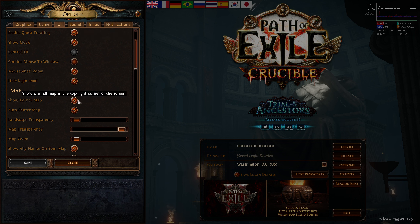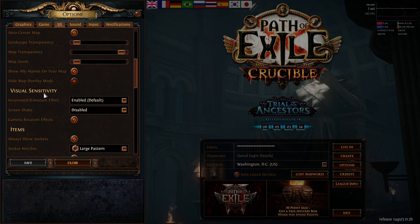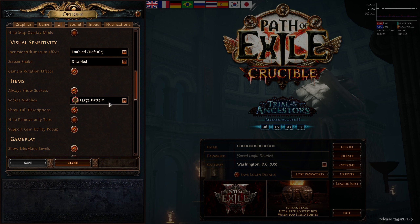For the minimap, I have auto center on, landscape transparency enabled which helps with map overlay transparency, and map zoomed out to maximum — left is zoom out max, right is zoomed in. I have visual sensitivity enabled but screen shake disabled — I don't want my screen shaking every time a item drops. I always show large sockets and have 'always show sockets' enabled.